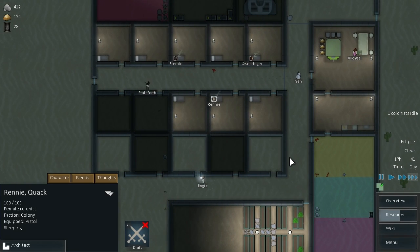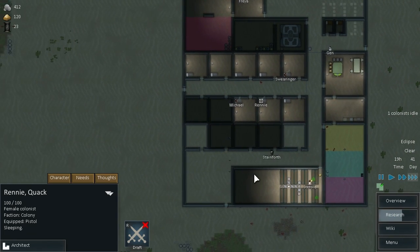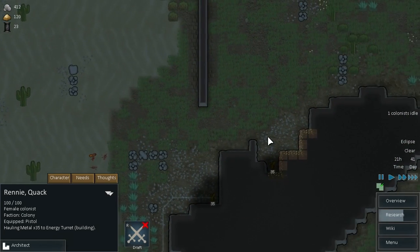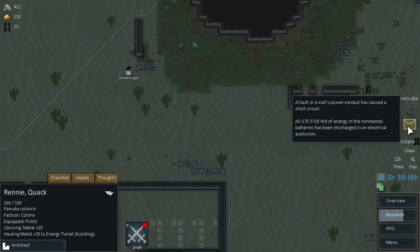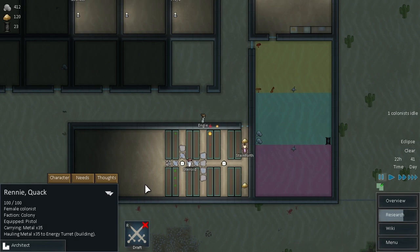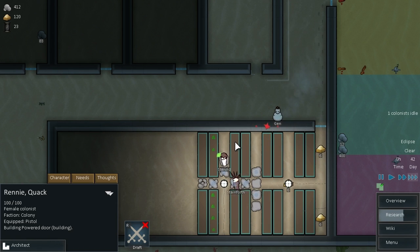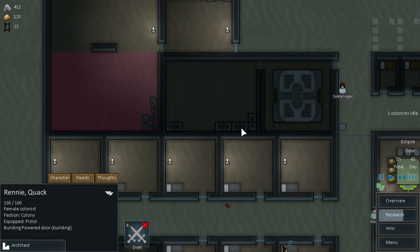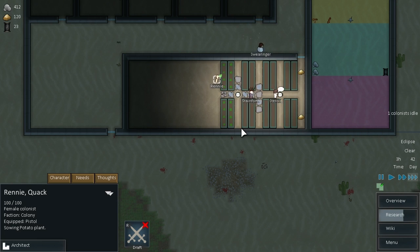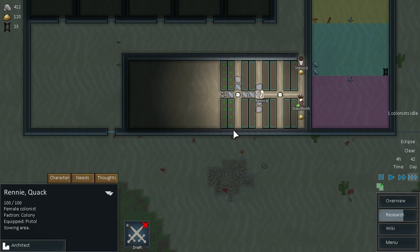We can mine and grow food — that is kind of a priority for us right now. Research is coming along nicely, that's good. Do we have that energy turret up yet? No, we don't. There — yeah, come on guys, get it put out and fixed. That's the problem with having batteries — you do store up power that can then be used against you, which is not good. Get that stuff going. Alright, actually we're going to take Steroid off growing because they're going about it anyway.